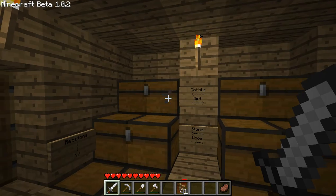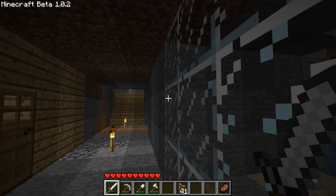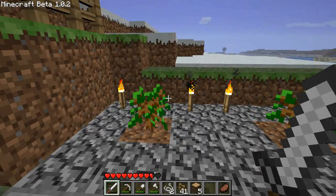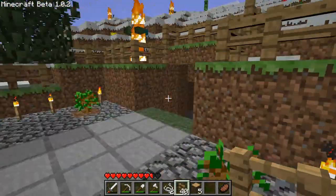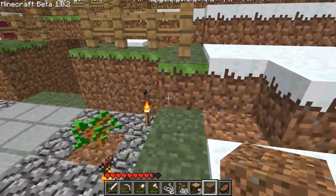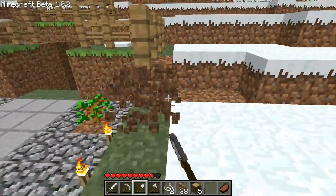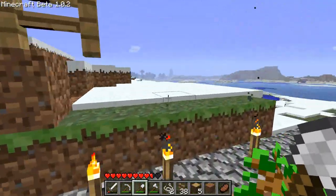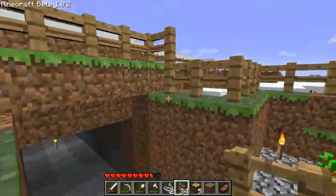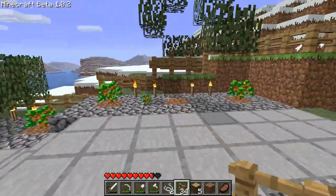Let's get rid of the stone because we don't need it, and I guess I'll wait until day now. This fence does work to protect me against mobs, I guess — that's good, that was the whole point of it. I'm gonna want to place a piece of dirt here and get another one to place a fence there, just being careful to not get creeped. I still haven't died in this, I don't think, so I'd like to keep it that way.